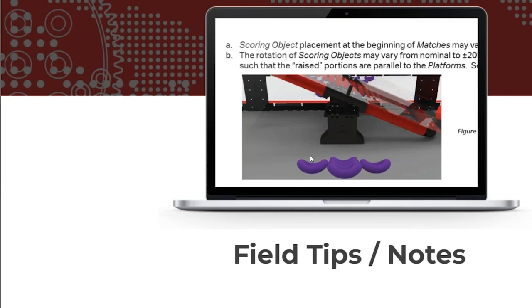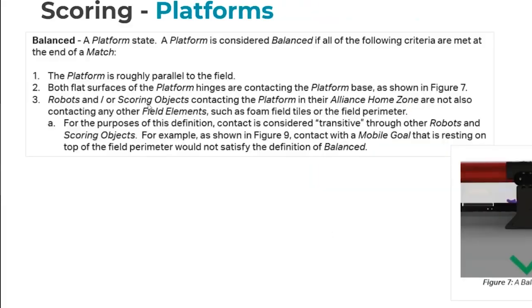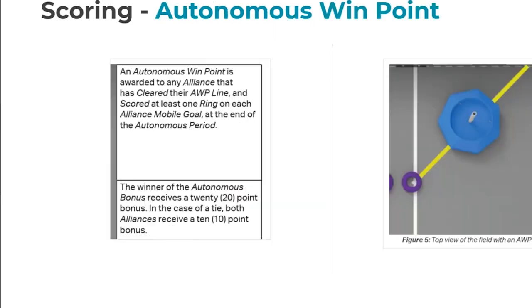Can a blue team pull a red team goal to the blue team side? There are no rules prohibiting that. Can you move an alliance's mobile goal to your zone for blocking? Yes, same question as before. Can you park a robot with a goal in it and get both extra points? Yes — there's a note under the definition of 'elevated' which basically says that for the purposes of elevation, goals in possession of robots also count as elevated. Those are the main scoring questions; I'll save other questions for the end.